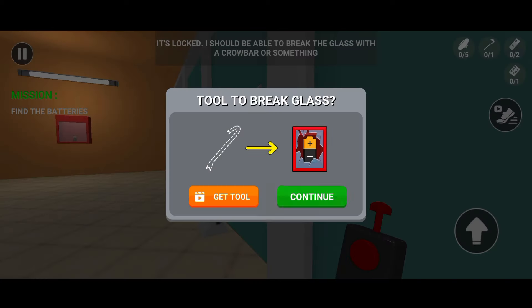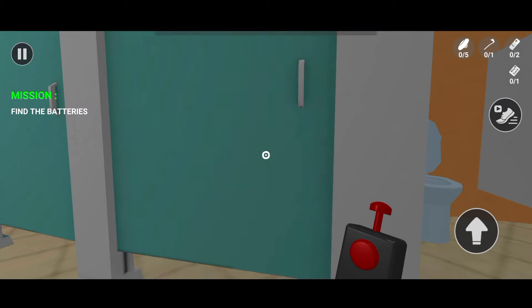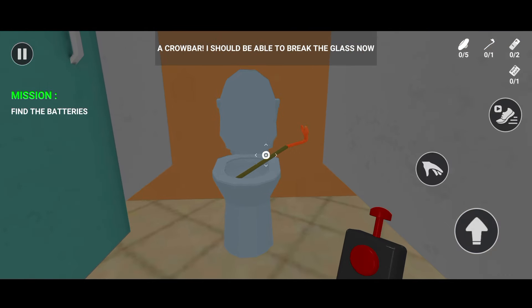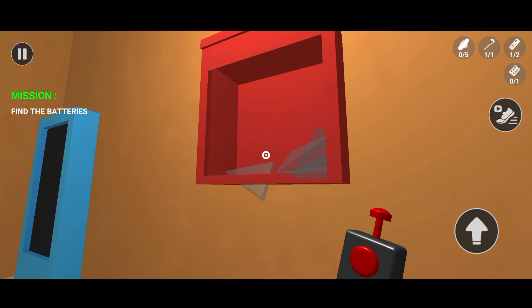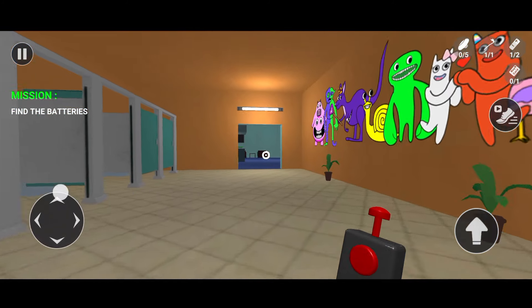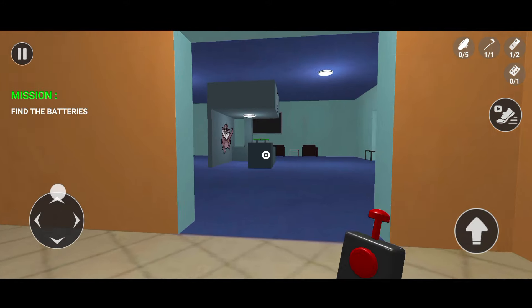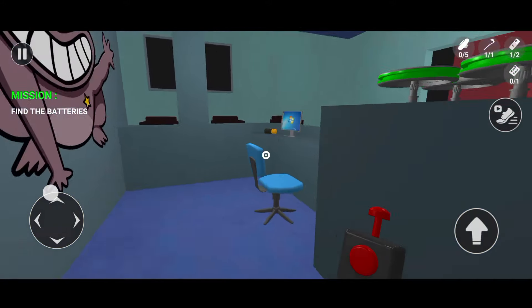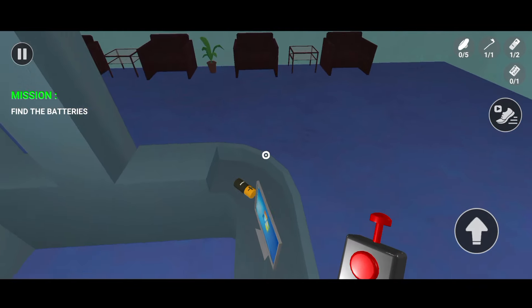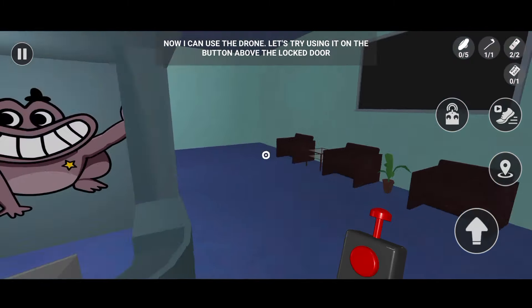It's locked. I should be able to break the glass with a crowbar or something. Found a crowbar — I should be able to break the glass now. Now I can use the drone. Let's try using it on the button above the locked door.